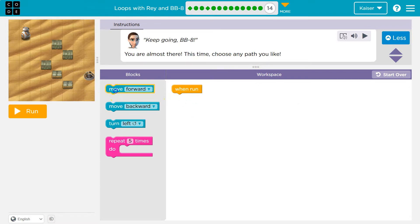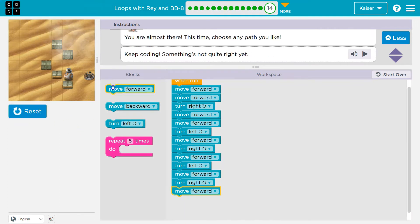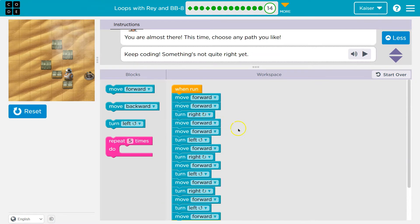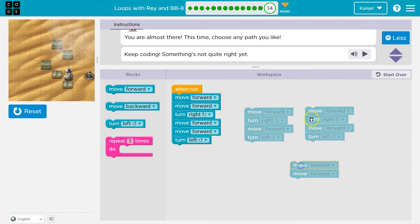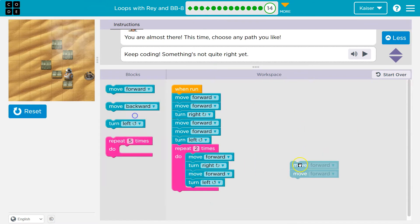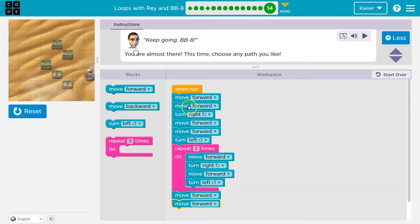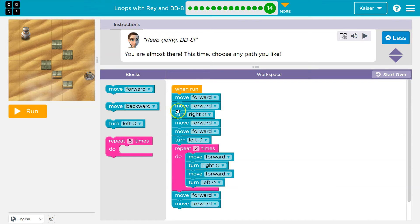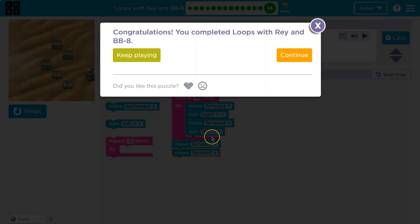You're almost there - this time you choose any path. All we have to do is get that one. I'll use some of what we learned. Testing... this will work but it's a lot of code. Let me look for repeats - forward, right, forward, left, forward, right, forward, left - that looks like a candidate! Let's give this a try. Victory! Can we do better? What if we follow this step pattern throughout? There's more than one way - sometimes it's more efficient to take a second look. Let's keep going.